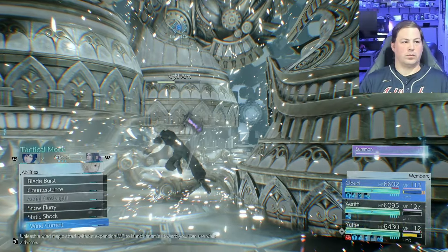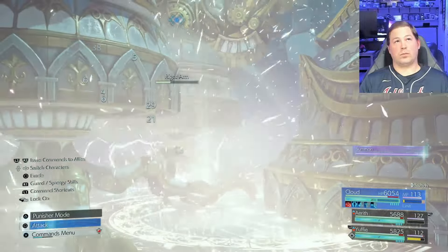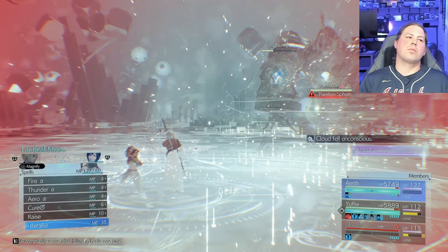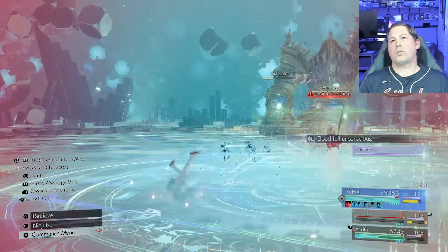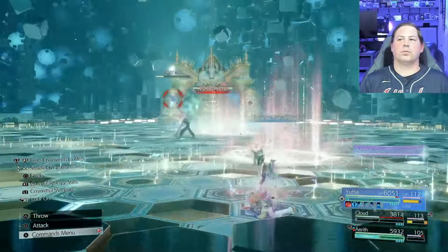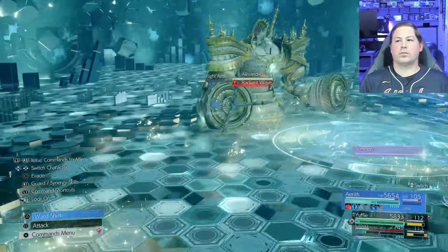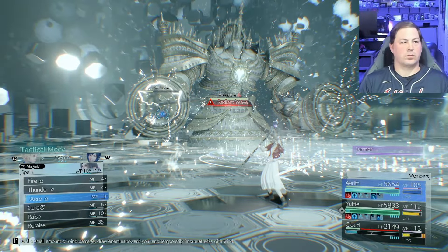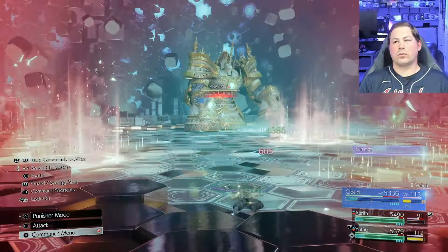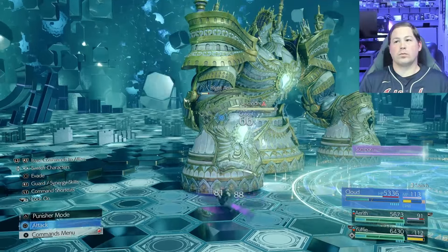I'd also recommend saving your limit if possible for when Odin returns, because you can hit both Alexander and Odin with a Quad 9 attack. Make sure Aerith is fully prepped — all her wards up and charging Tempest. Using Lightning Ninjutsu and Thundaga on Alexander can speed this up, though I'd only use Thundaga while in the infinite MP buff. Remember that Arcane Ward will have your offensive spell cast twice — that's a major asset.